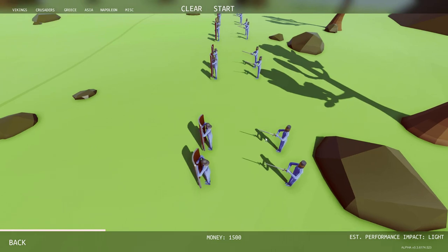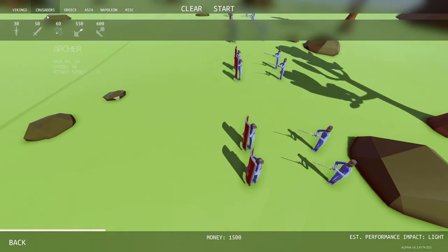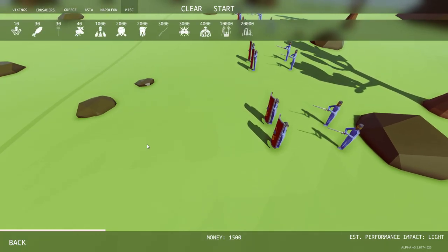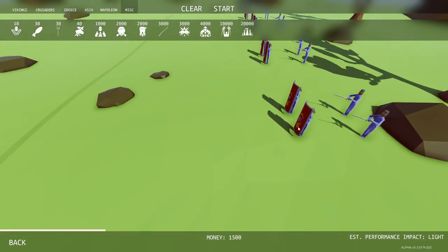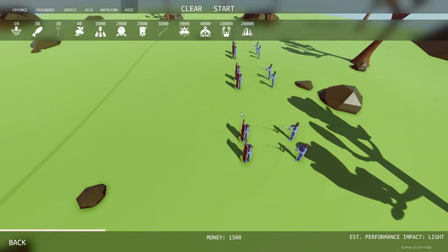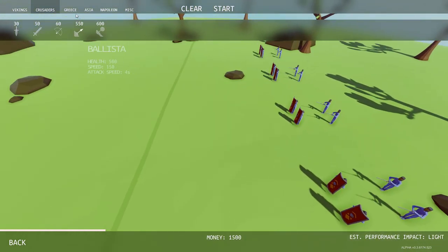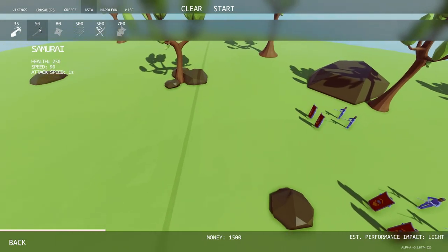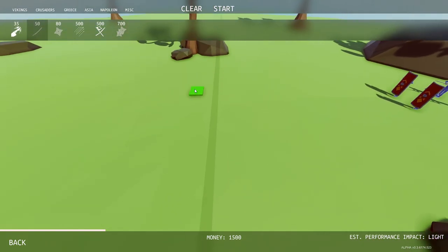Against us we have, I believe, the Crusader Footmen and then Shields. So what kills Footmen and Shields? We have 1,500 to spend. Chicken Man — no. I'm thinking archers won't work here because the Shields counter archers, so we just need something that can crush them in sheer numbers. How about the Samurai — the Crusaders versus the Samurai, that seems reasonable to me.